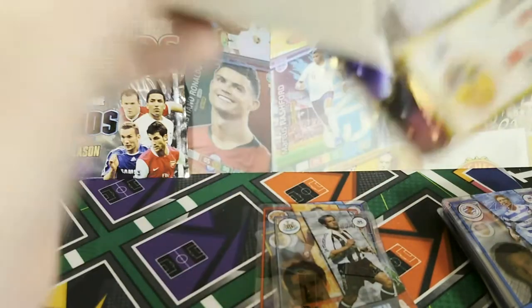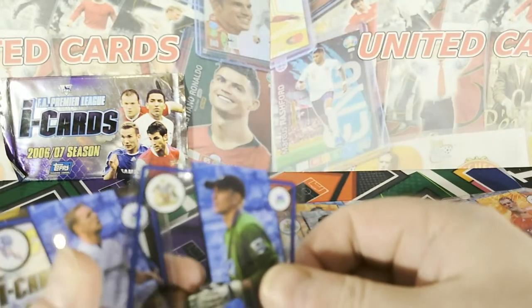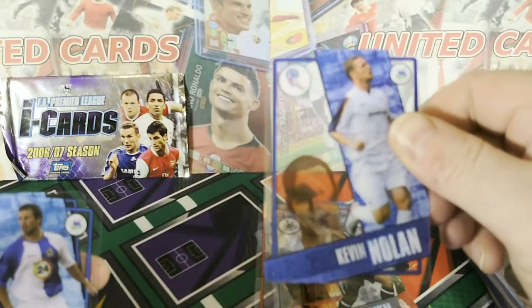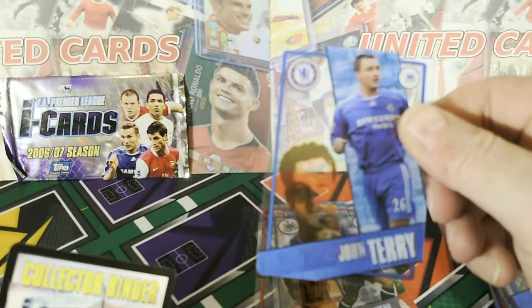Two packs to go. I'll settle for a duplicate pack if there's another Ronaldo in one of them. I think Wayne Rooney's in this set — I'd like a pack with Rooney in please. Speaking of Sky Sports pundits — Jamie Carragher. Chris Kirkland. Kevin Nolan. Lucas Neill. Another legend to some — John Terry.